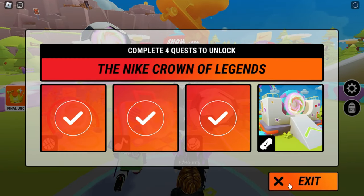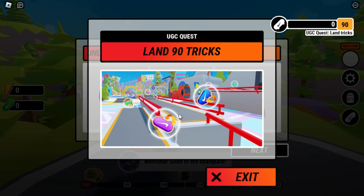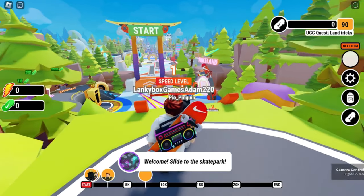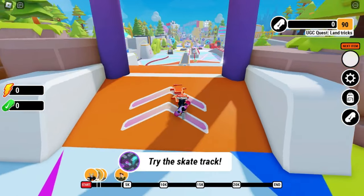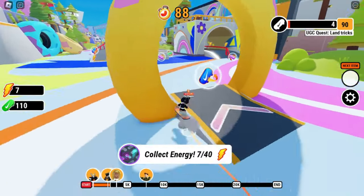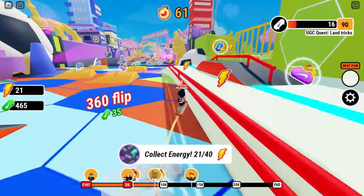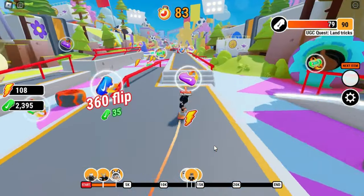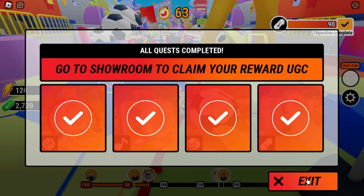Now we only have the last quest to unlock the UGC items. This is my favorite game. The last quest is to collect 90 tricks around the skate track. It is easy, but it will take a little bit longer than the previous quests. You will need to play 2 to 3 times to complete the 90 skate tricks. When the quest is complete, quit the game and go back to the lobby.